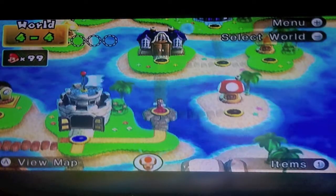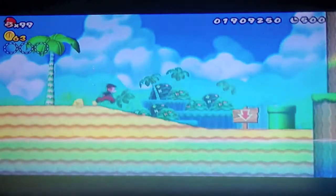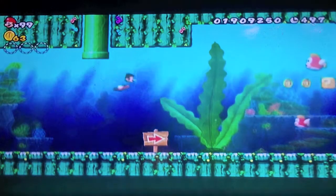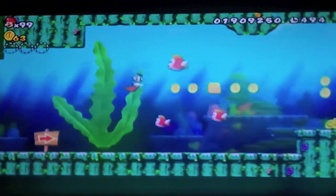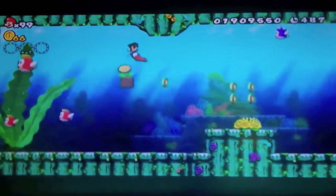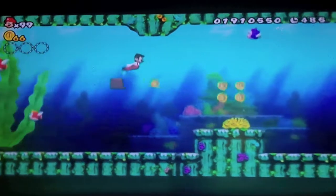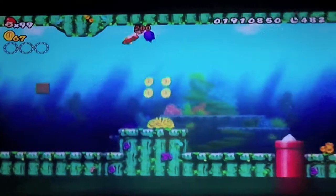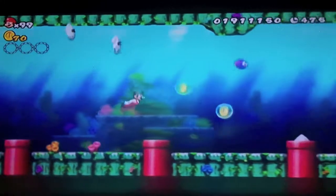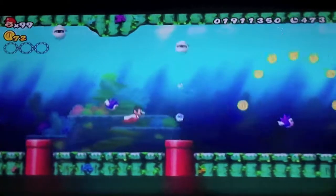Anyway, 4-4 is up next. And believe it or not, this is the only 100% underwater level in this whole world, and it's a really annoying one at that! So what makes this level so evil? First of all, I'm going to take a pit stop so I can get a fire flower. First of all — blue fish that hunts you down. And then bloopers. Bloopers everywhere! Which may result in deaths.